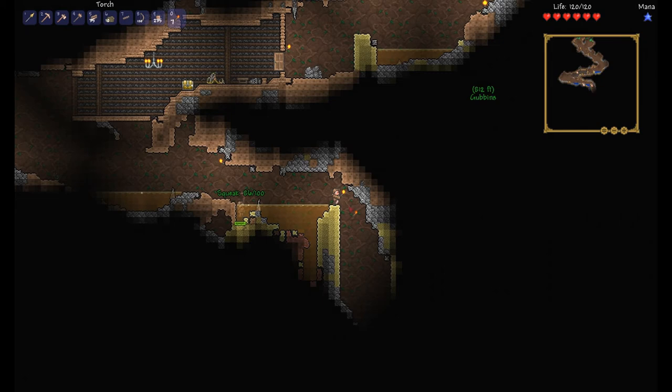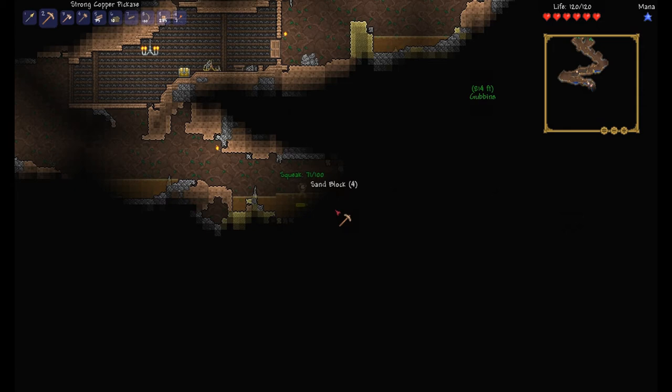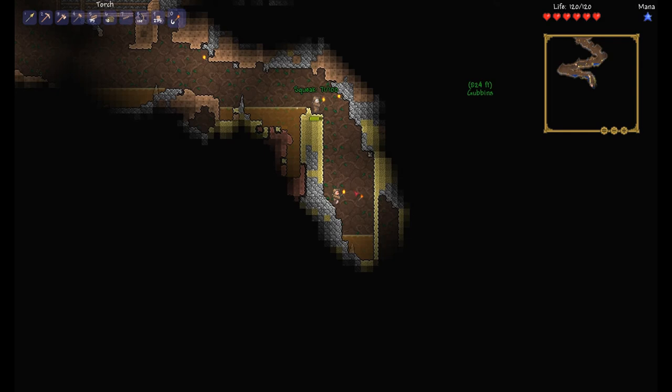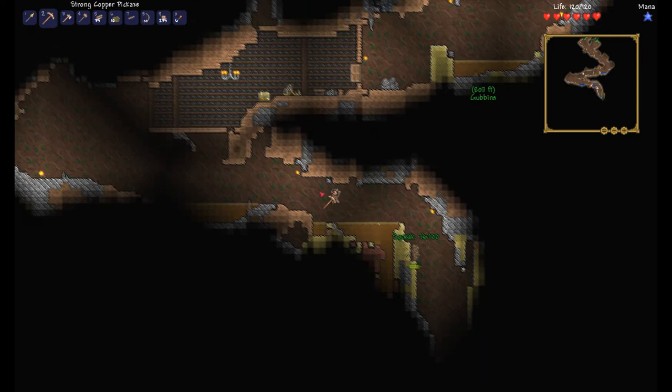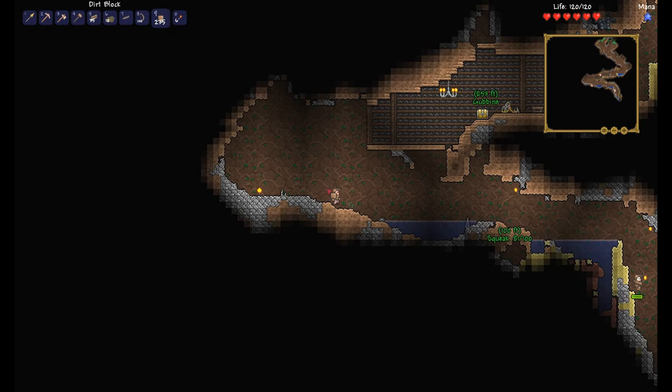What are you doing? Strip mining. Anything useful? Dirt. Steve's letting zombies in. I can climb walls — fantastic! I'm not going to keep going down there mate, I can't be asked to deal with all that sand business — it's just too complicated.